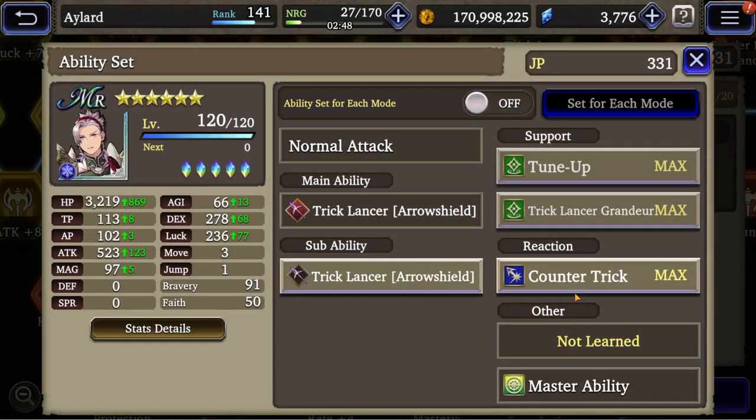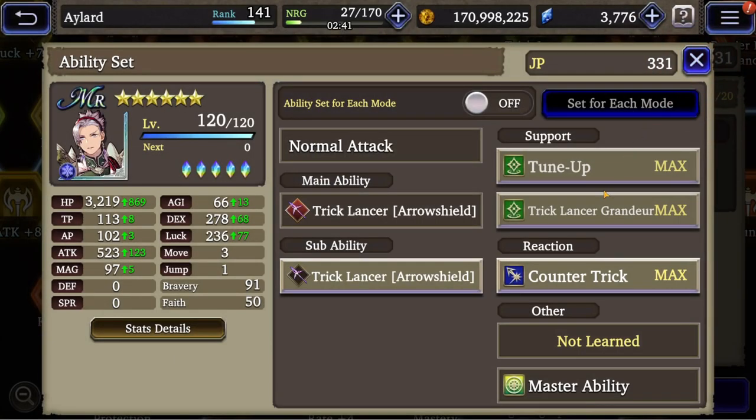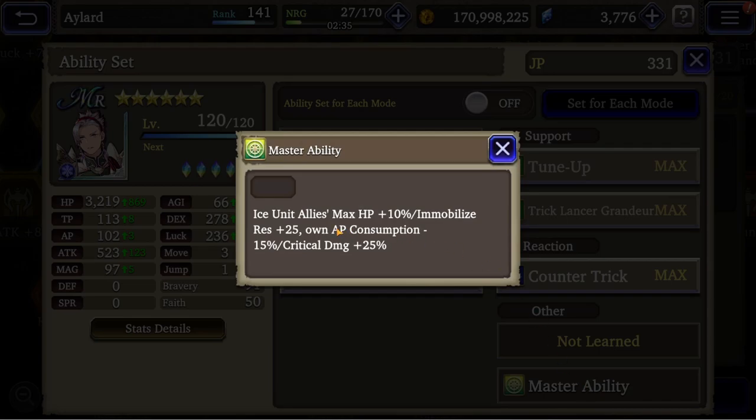The reaction is Counter Trick. You have Fighting Spirit, and you have Counter Predictive Shot, which means you shoot before the enemy attacks you. The master ability is ice unit: 10% max HP, immobilized resistance, own AP consumption, critical damage.